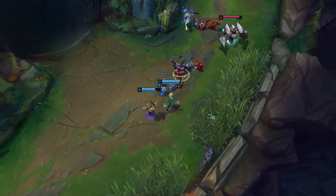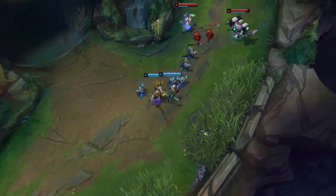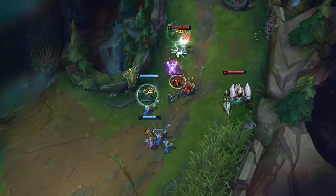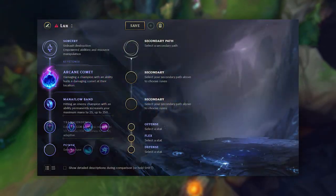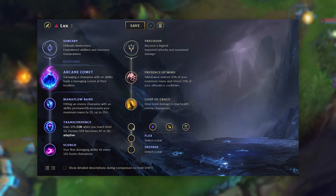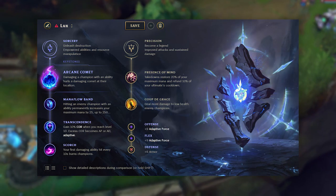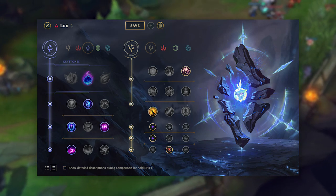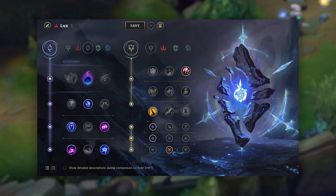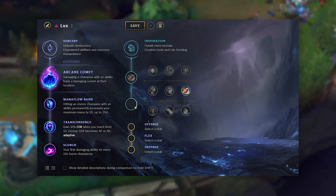There are a lot of different viable rune options for Lux. The strongest rune page starts in the Sorcery tree with Comet, Mana Flow, Transcendence, and Scorch. On the secondary side I recommend Precision with Presence of Mind and Coupe de Grace, and finish with two Adaptive Force and one Armor. Alternatives include taking Absolute Focus instead of Transcendence, Gathering Storm instead of Scorch, or swapping Precision for Inspiration with Biscuit Delivery and Cosmic Insight.